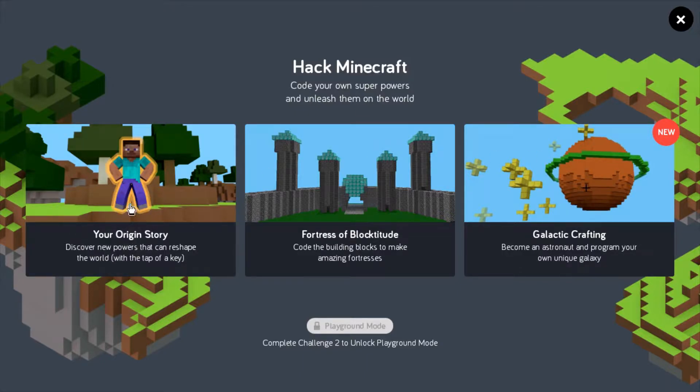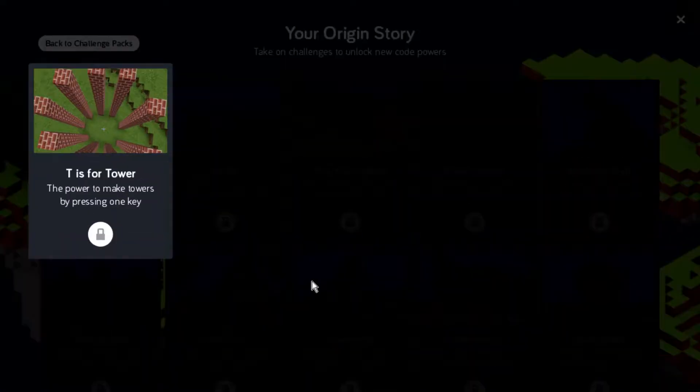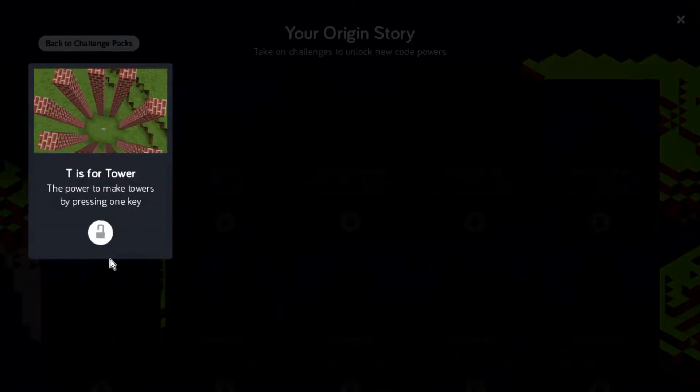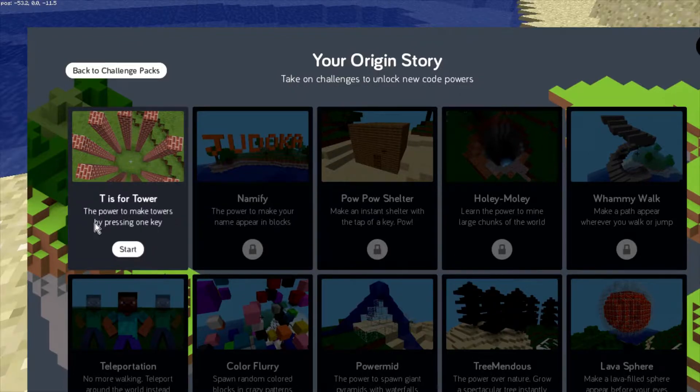We're going to start off with the Origin Story, which walks you through step by step some of the very basics. You can see a list of challenges here — we start off with the first one on how to build a tower. You learn different tools to build and code and they get progressively more complex. You click the start button.